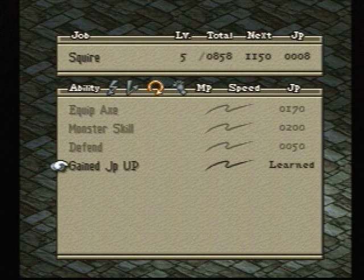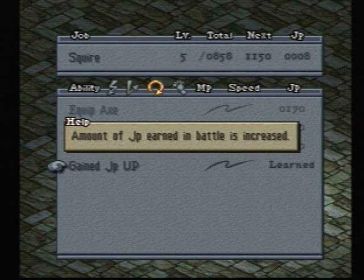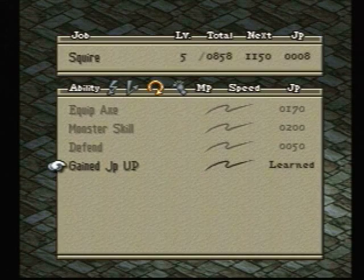Next we have Gained JP Up, which is probably the most useful ability for the Squire class, period. You use it whenever you're building up any class. You need to get that JP in a hurry — the amount of JP earned in battle is increased. I believe it's doubled; you can get up to 52 JP per attack, I could be wrong, it's been a while. But you can gain a ton with this equipped.